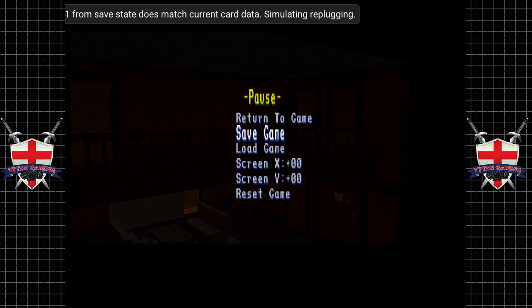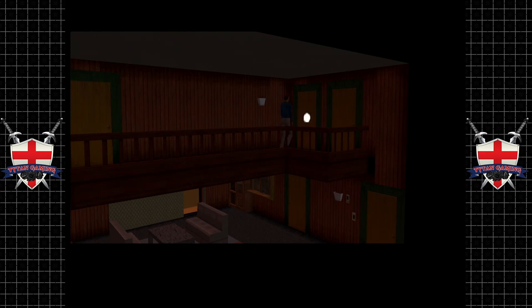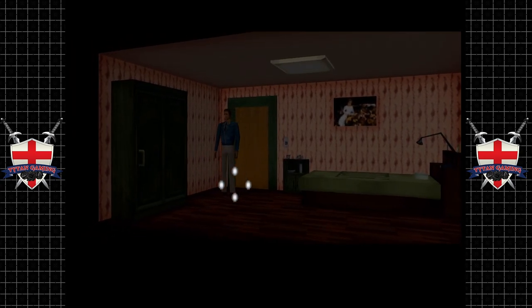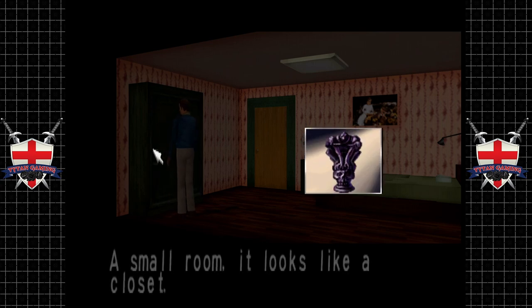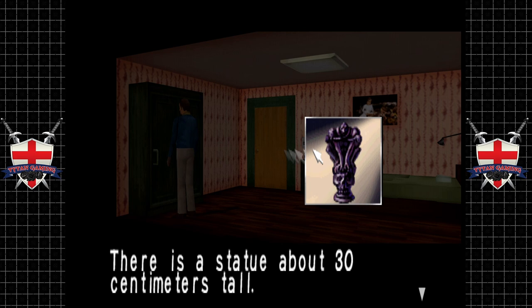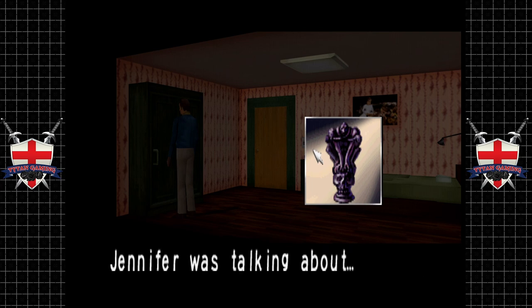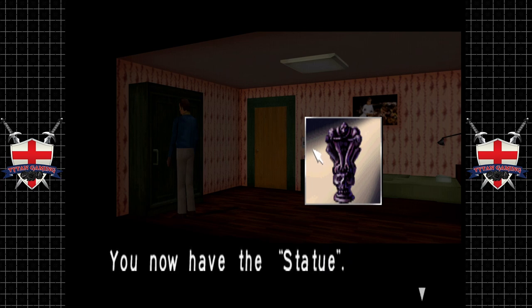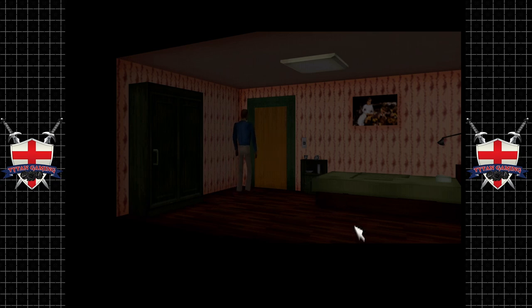Welcome back to Clock Tower. When we last left off we were in Rick's house playing as Nolan. I actually overlooked an item I needed to pick up - noticed that in the last video. So we need to have a little look in here. There's a small room with a statue about 30 centimeters tall - the statue Jennifer was talking about. It feels cold. We now have the statue.